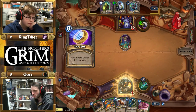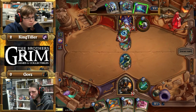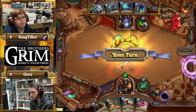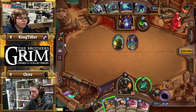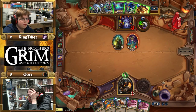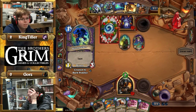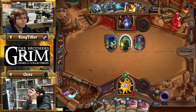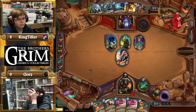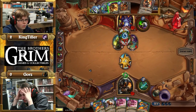Alright, I'm a one-man commentary for this one. King Tiller leads off with Zombie Chow, Gores follows up with Mad Scientist after the coin. King Tiller is playing Fugan in his Warlock deck — that's spicy, haven't seen that in a long time. The Scientist popped a trap — I believe it's a Snake Trap. He's going to leave it down; he has Animal Companion in hand for next turn. If you get the taunt with Animal Companion you're in good shape with that Snake Trap.